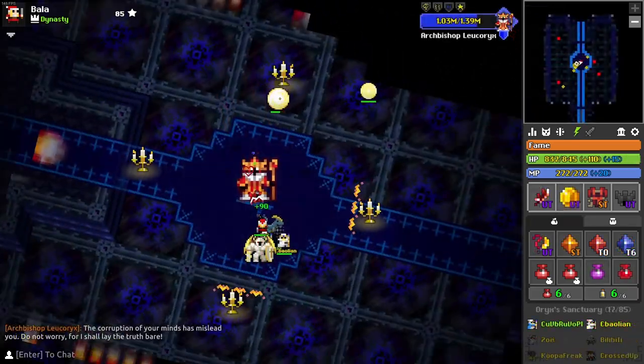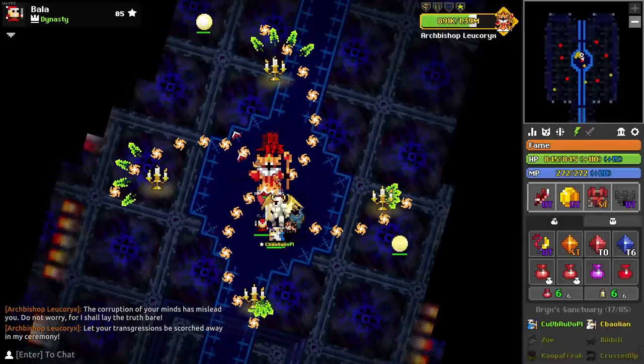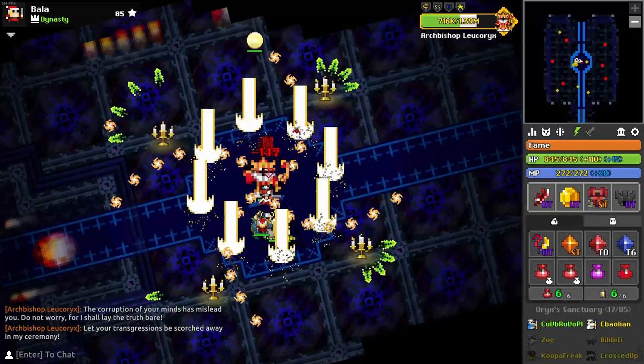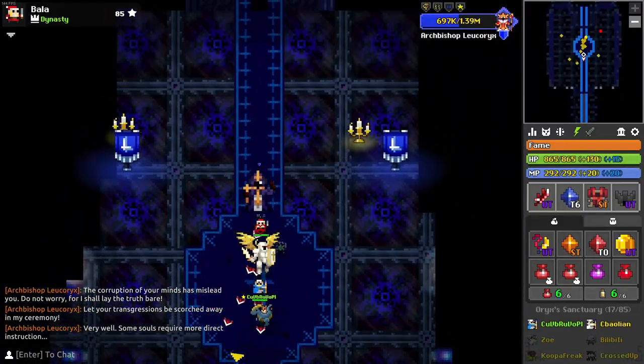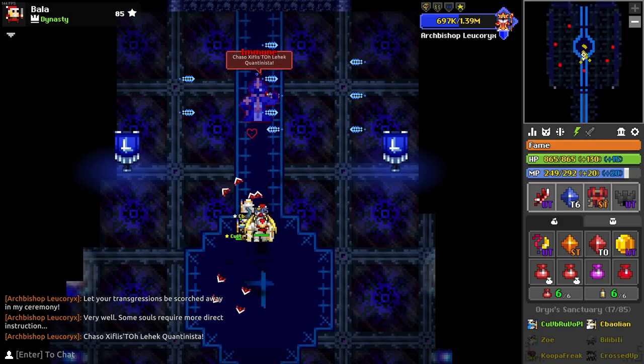Next up is Leucorix. Leucorix is also a pretty straightforward mini boss as you simply have to keep decoys behind him for the first and third phase when he is on the north or south side of the room. To consistently decoy behind him, I usually use this area of the carpet to line up decoys so they go directly behind him.